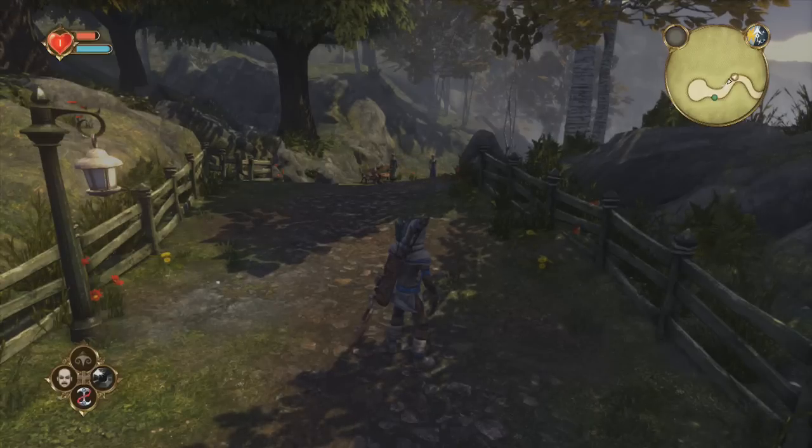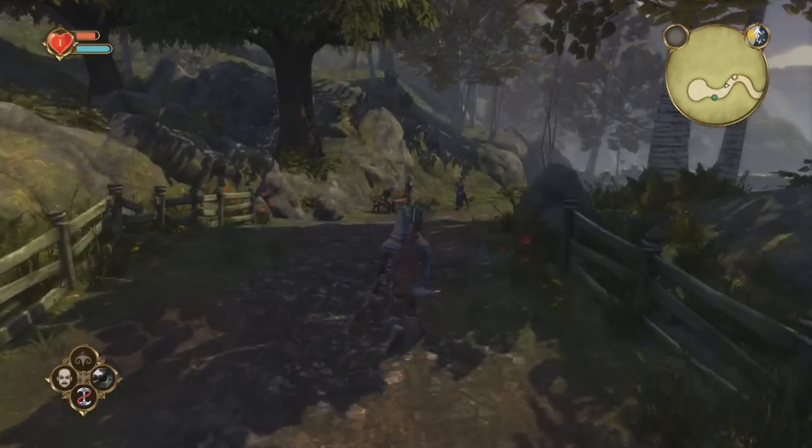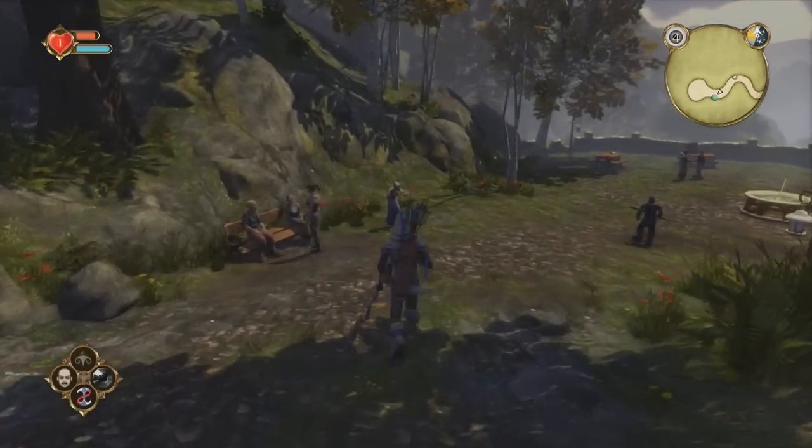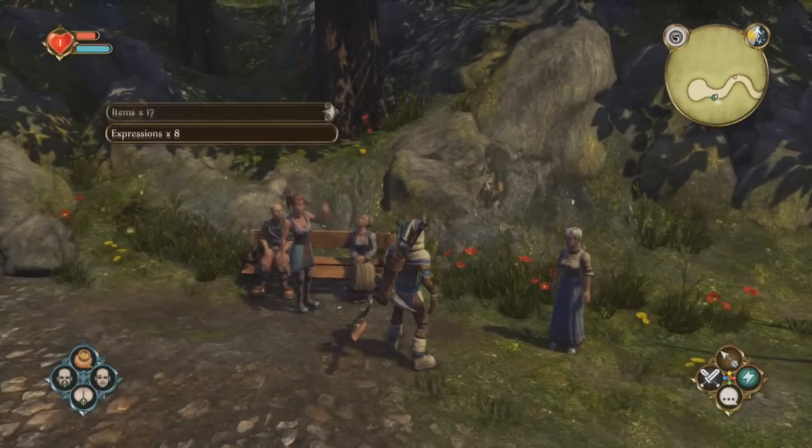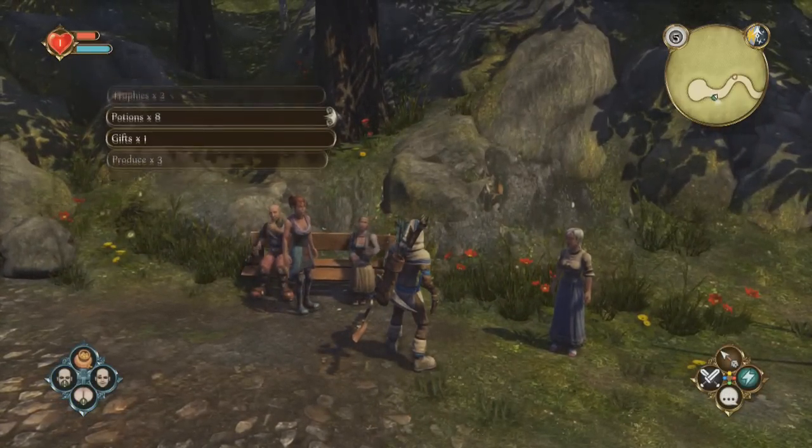Hey guys, today we have a video in Fable Anniversary called Project Ego, which reads: 'Show all available witnesses a trophy in the trophy minigame, or decorate your home with a trophy.'